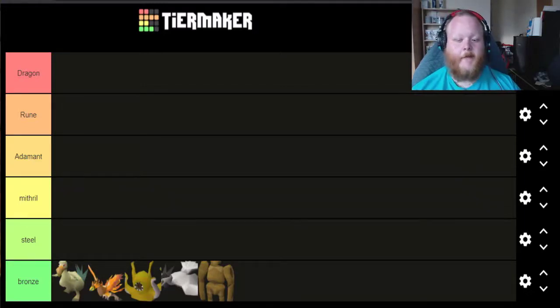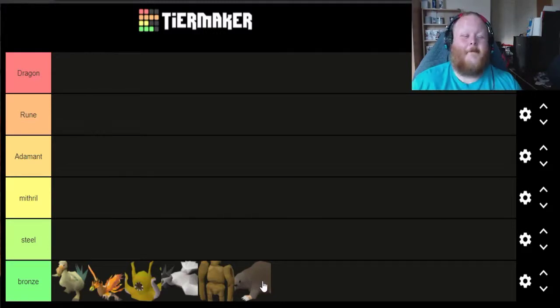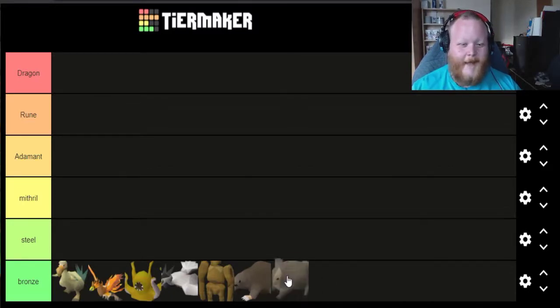It wouldn't be a Bronze tier without the worst pet in the game in my opinion — the Giant Mole. It's such an easy pet to get and camp, it's just not there for me. I just don't like it. The only other pet I'm going to put in this tier is the Baby Chinchomper. If you look at the two Hunter pets you've got Herbibore and this. Herbibore is just cooler, it just looks better, and that's the only reason Baby Chinchomper is down here.